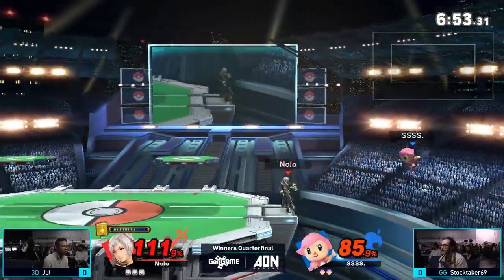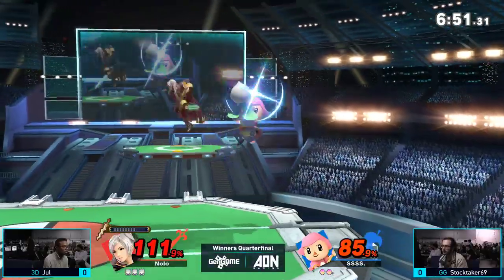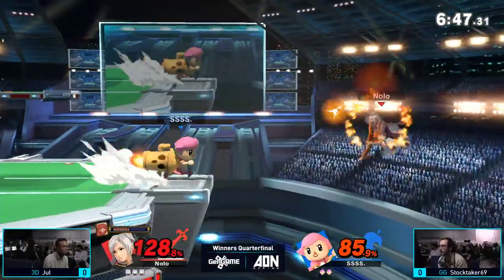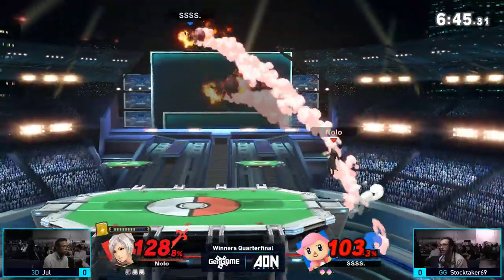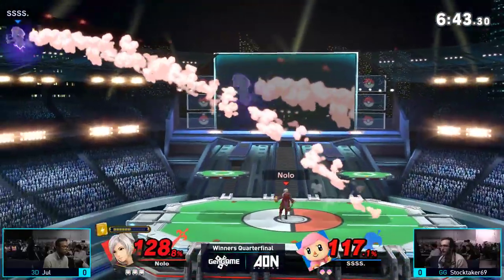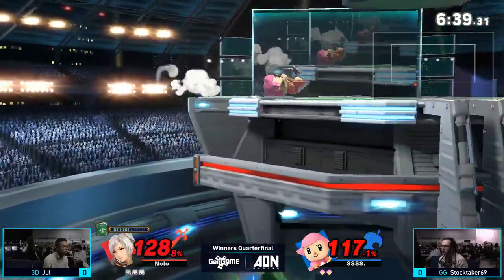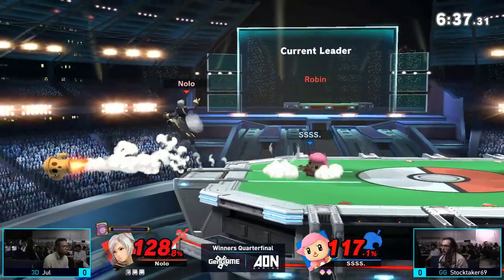Going for the up-by spike. And Robin does not have a reflector, so he can't really counter any of the projectile play that Stocktaker may throw out. But it looks like he doesn't need it, because he's got a pretty big lead against Stocktaker.